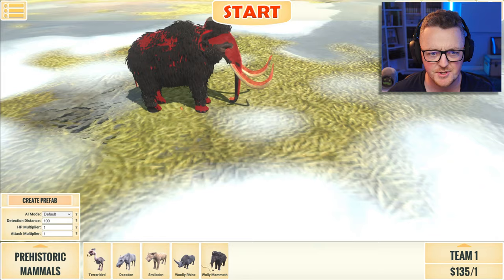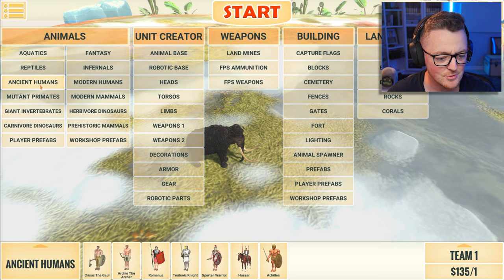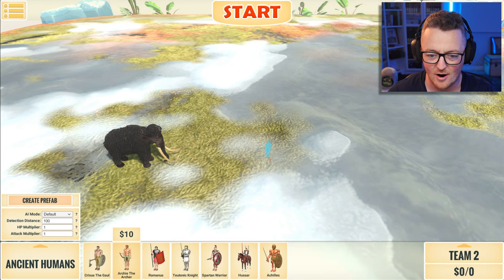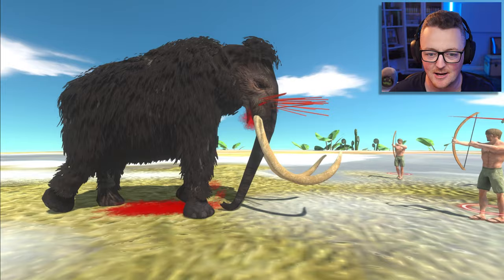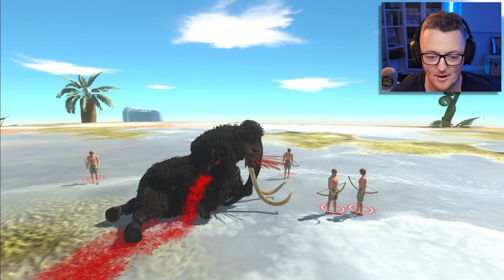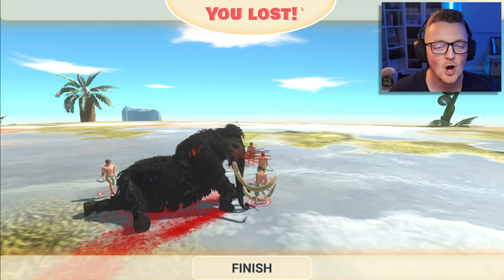Put down the woolly mammoth. Look at him — he's cool. Let's get something to fight him. Let's come over here to ancient humans. Ancient humans. We're gonna grab some archers, plop those down, and we're gonna take a look and see the woolly mammoth getting his nose impacted like a pin cushion.